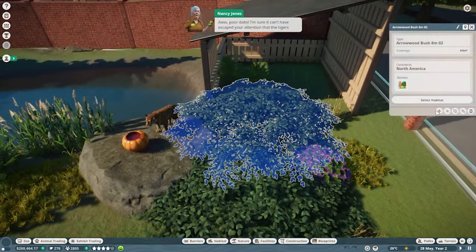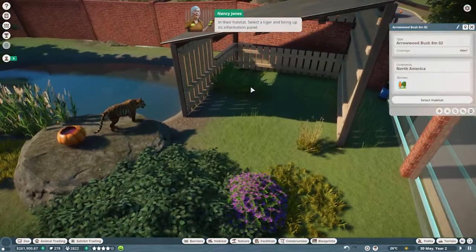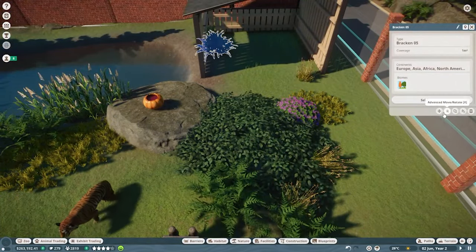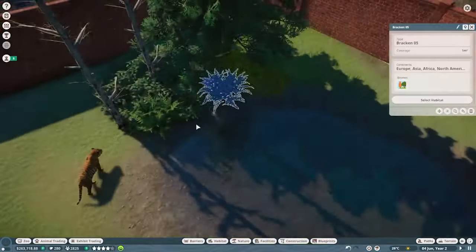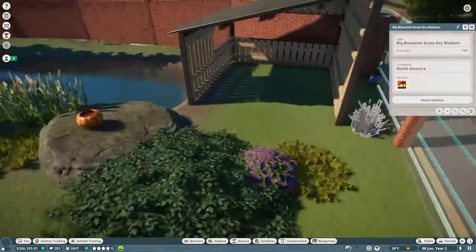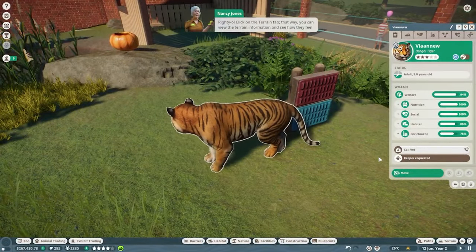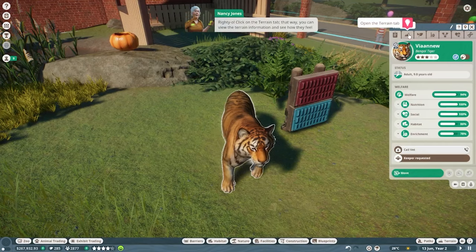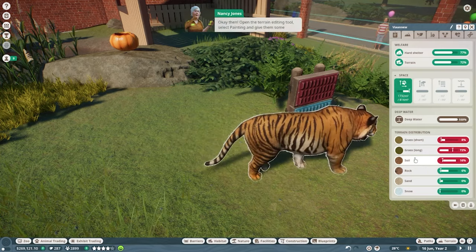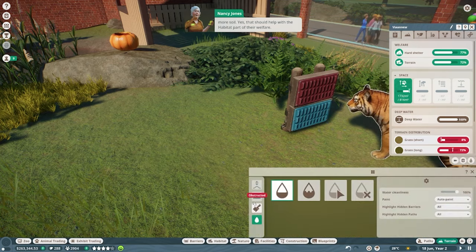Nancy says the tigers look a bit unhappy because of the terrain in their habitat. We select a tiger and open its information panel, then click the terrain tab to view terrain information. The tigers need more soil, so we use the editing tool, select painting, and add heavy soil in and around the enclosure — around the pool edges and areas where they'd naturally walk.